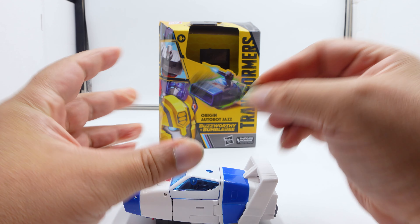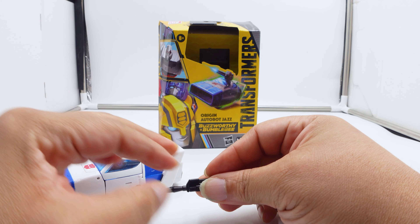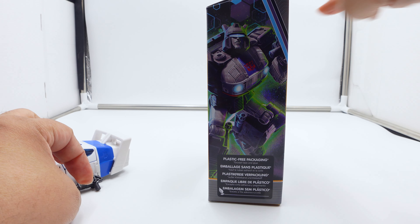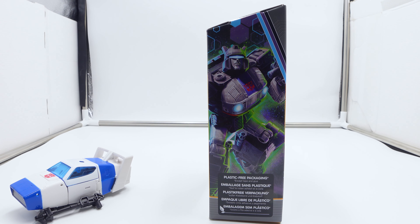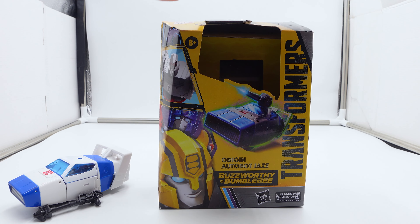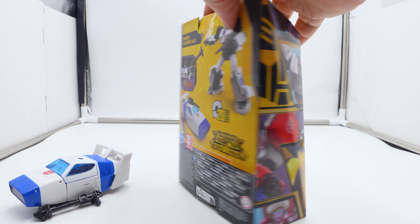The gun comes in two pieces. We'll take a look at the box, do some comparisons, then show off robot mode and wrap it up. Here's the box — here is the artwork on the side, which I like. I'll turn it around so you get to see the front, the side, and the instructions in the box.